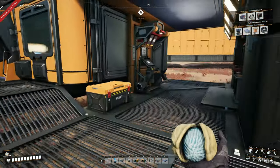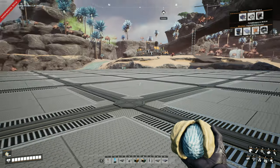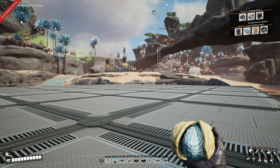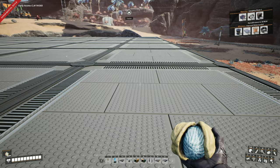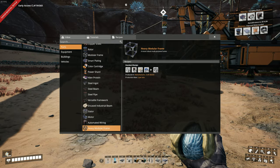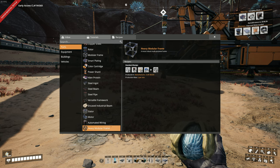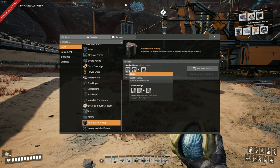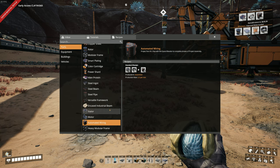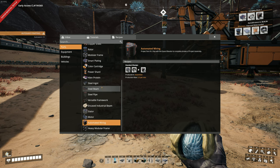So we are in full factory build mode now, guys - this is exciting. For Versatile Framework, we're going to throw it right beside this building here, maybe just a laneway in between these buildings. I'm more concentrated on getting through the tiers so we can get to trains and set up some really cool stuff. We've also unlocked heavy modular frames and automated wiring, which takes a stator and some cables - that's going to be our next factory after that.